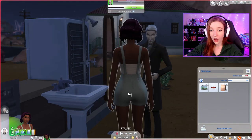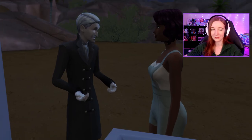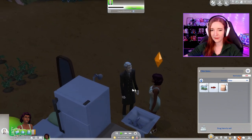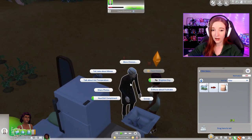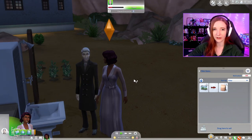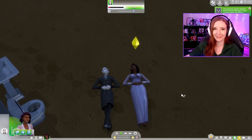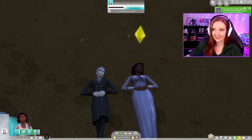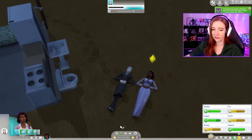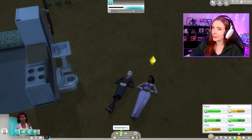Of course Vlad shows up. Are you joking me? You know what, fine — let's see if we can be friends with Vlad. I wouldn't mind that. Oh, he doesn't like her. I'm going to ask him if he wants to stargaze with us — I think that'd be very good. He's like, heck yeah, let's do it! This is so cute. He's going to love us. This is hopefully getting our social up a little bit. I never thought I'd be chilling with Vlad — we find friends in the weirdest places.